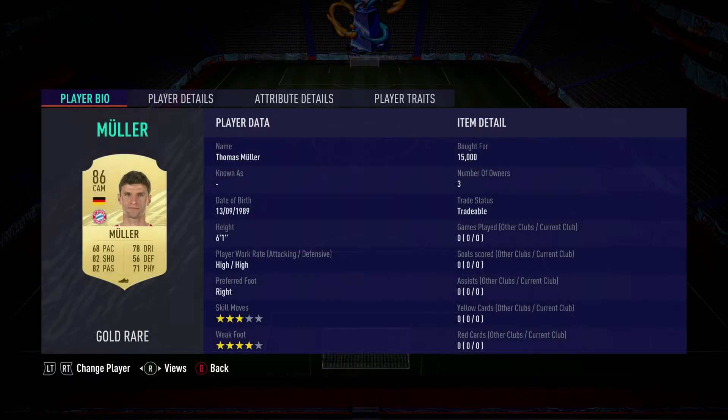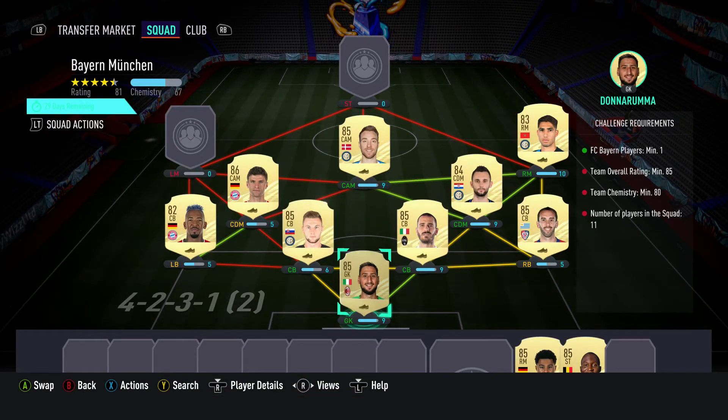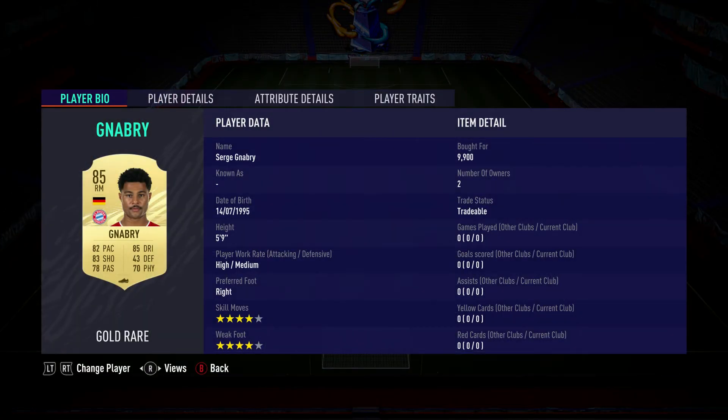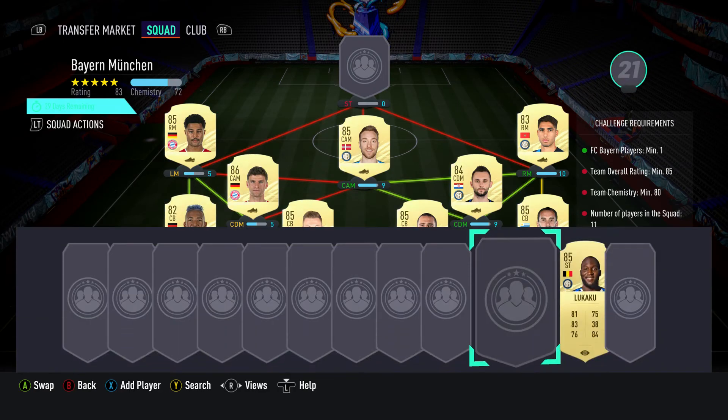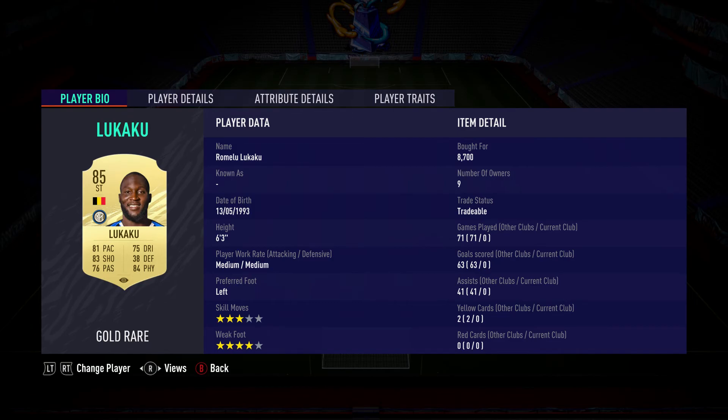The CDM on the left is played as CAM — it's Thomas Müller, pulled for 15,000. Plays for Bayern in the Bundesliga and is German. The left midfielder is a right midfielder — it's Serge Gnabry, pulled for 9,900. Played for Bayern in the Bundesliga and is German. The striker is Romelu Lukaku, pulled for 8,700. Plays for Inter, Italian first league, and is from Belgium.